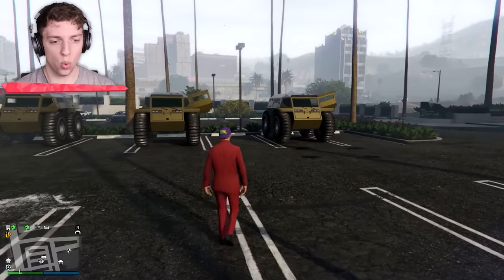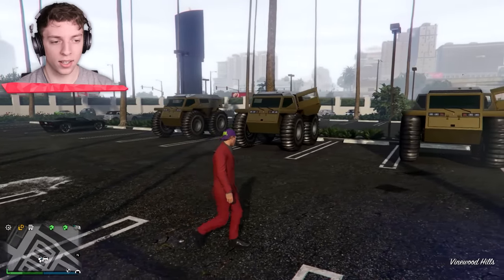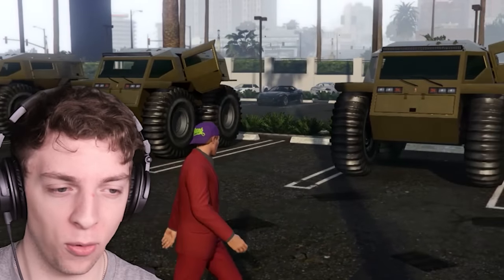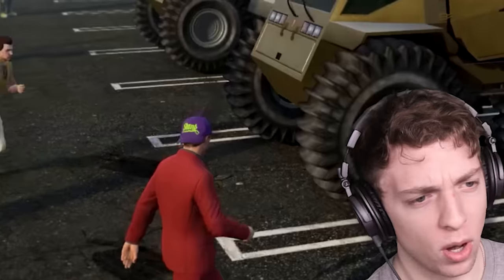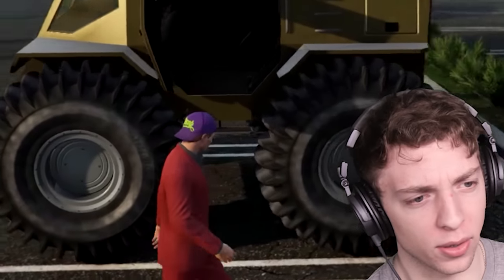Let's go meet Jelly and Crainer and upgrade these vehicles. Whoa, look at these things, guys. They look insane. They kind of look like tanks, but then again, they have no turret. What is the size of these wheels? Look at them.